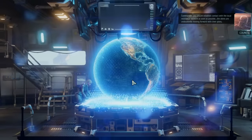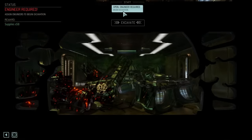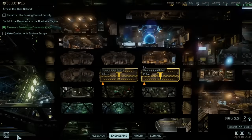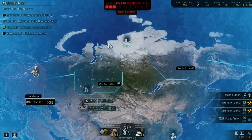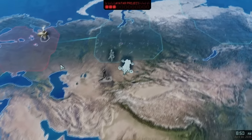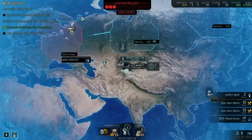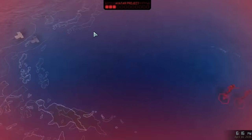Establish contact with the local resistance network as soon as possible — the aliens are undoubtedly moving forward. We're doing it, we're getting that, but we know what we can expect here and we don't want to go in unprepared like we did in a previous playthrough. Once I get the first tier of weapons and armor, I'll look at actually building the Avenger a bit — the proving ground, the skull jacket, et cetera.